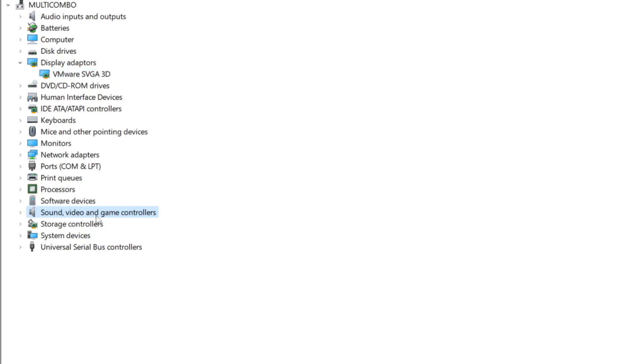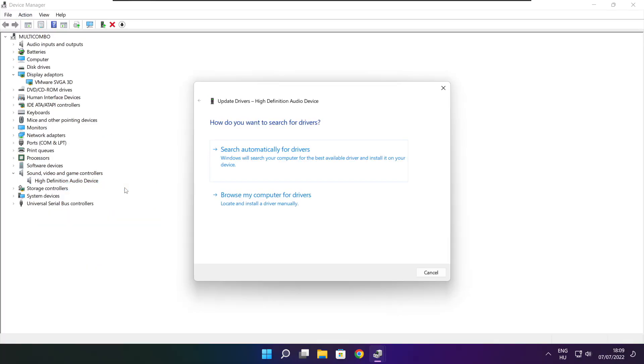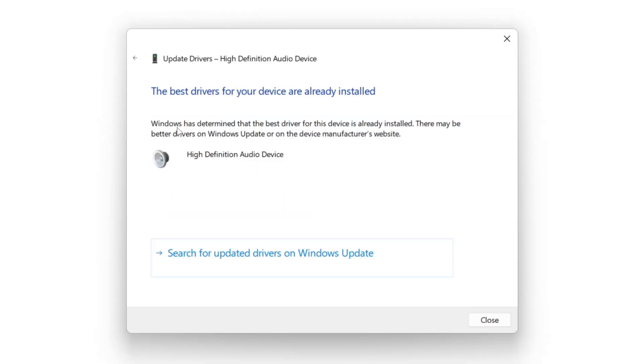Click Sound, Video, and Game Controllers. Select your audio device. Right click and update driver. Search automatically for drivers. Wait. Installation complete, click close.